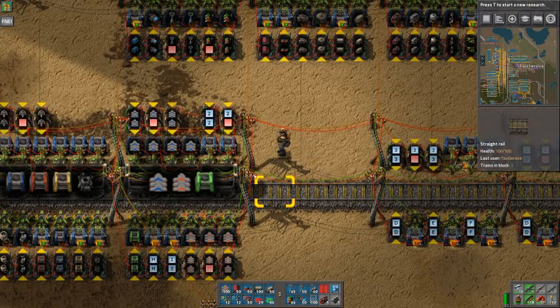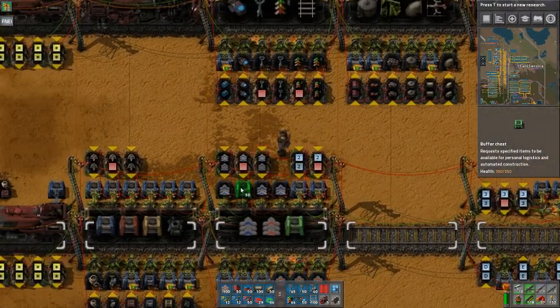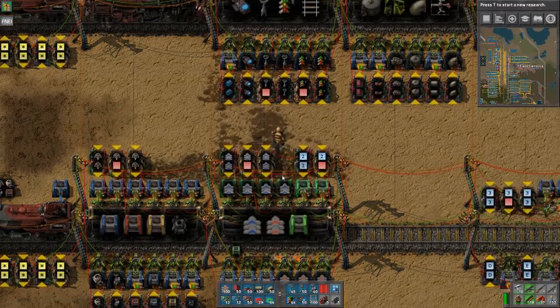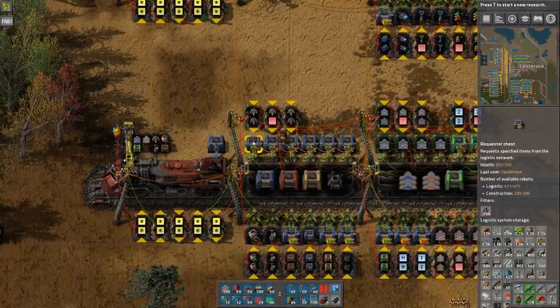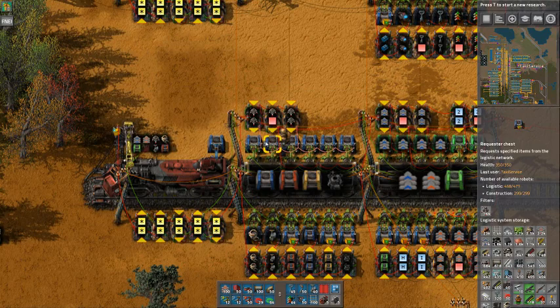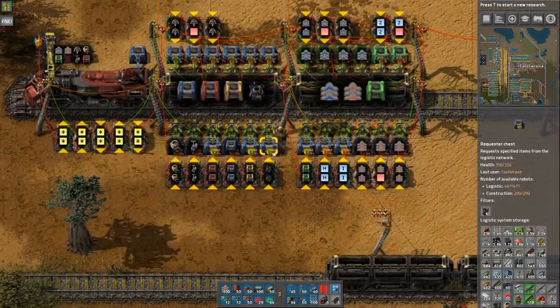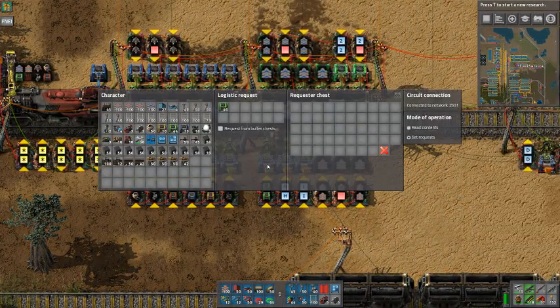You can also get buffer chests and put them instead of the normal chests. And if you want, you can set each chest to request from buffer chests. You can copy and paste it to all the other ones, because every chest is the same — if you paste it everywhere it will just work.